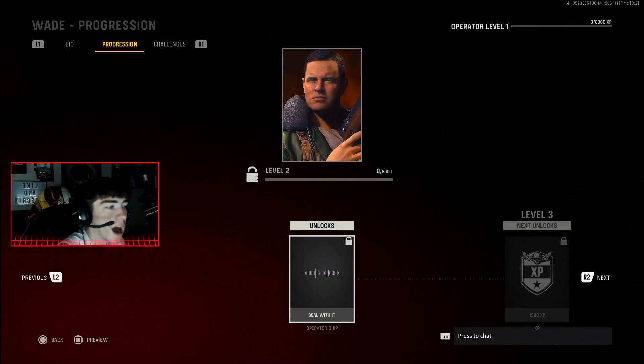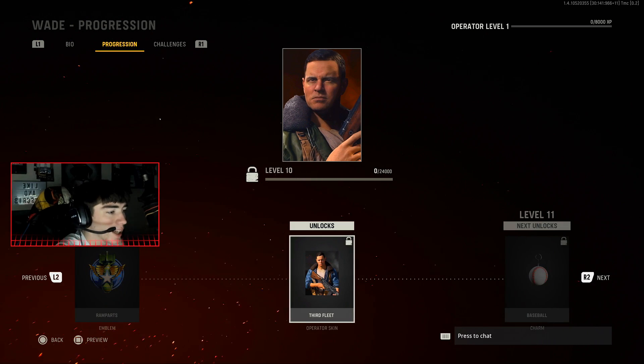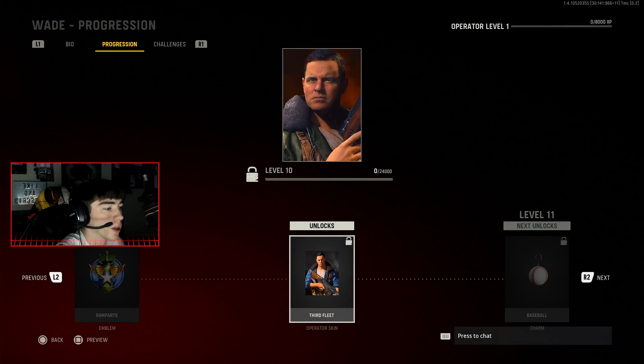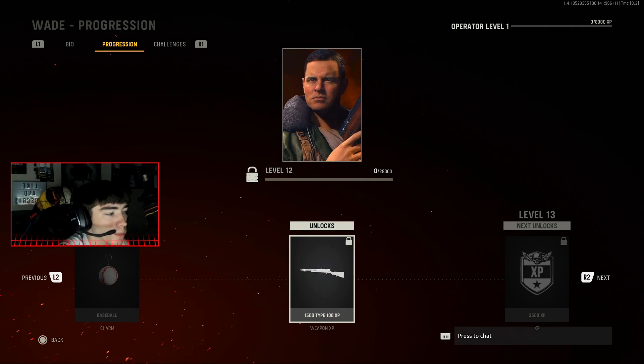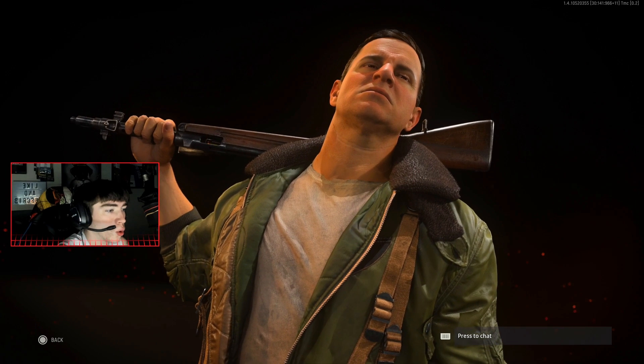We already went over Daniel's rewards. Now we'll go over Wade — some calling cards again. What I'm really interested in are these free weapon charm rewards and the new skins. I'm trying to collect every single weapon charm in the game, and right now when you first get on there's no store, no bundles or anything like that. So you probably won't have any weapon charms unless you have some crazy promotion.